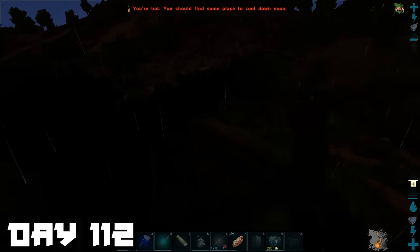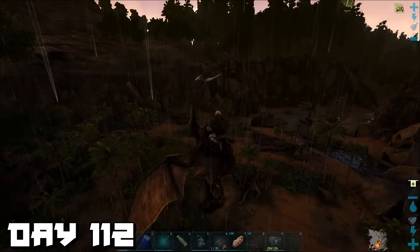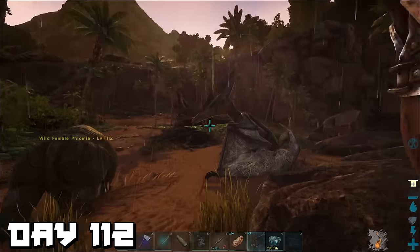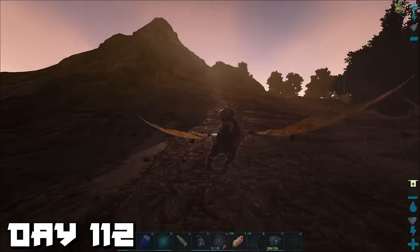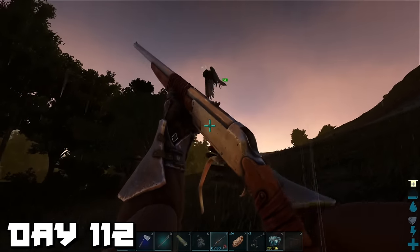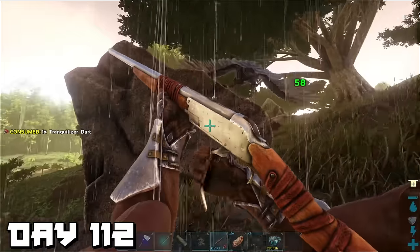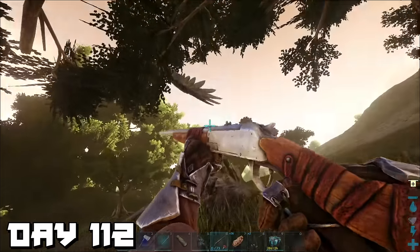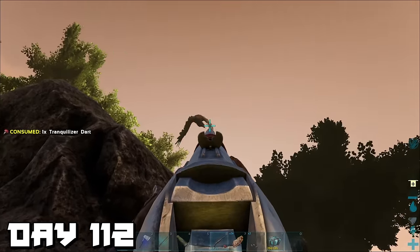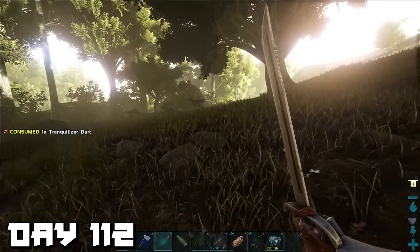Day 112 — we went out to find high-level dinos and spotted a level 112 pteranodon. We patiently waited for it to land, then bola'd it and knocked it out. While waiting for its hunger to go down, we spotted a level 112 argentavis. I wanted to try taming it without a trap using a rifle rather than a crossbow. After a few shots it started to run, but my aim was on point.